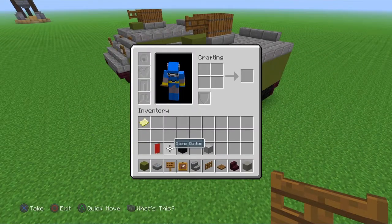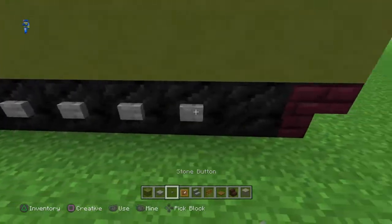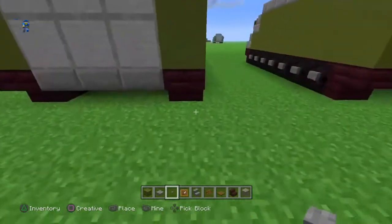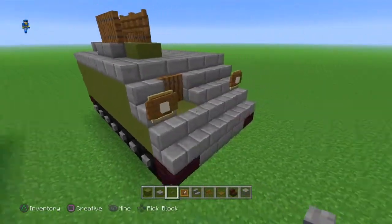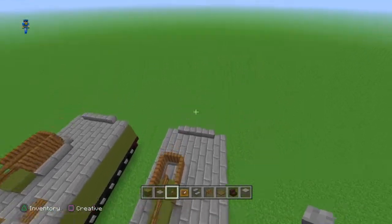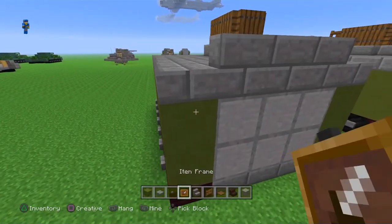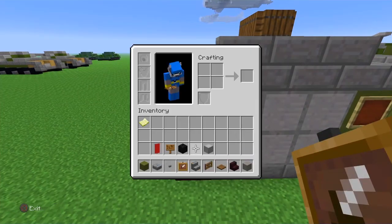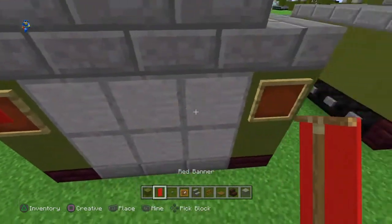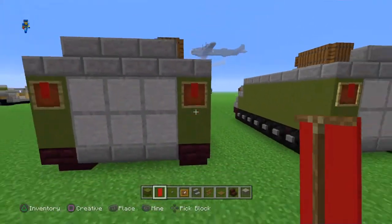Now we're going to get the stone button and just line these tracks, just like that. And now the final part is this back part — we're going to get item frames, put them at the top part of the green, and then get the red banner and just put them in these item frames. The red banner is supposed to be like jerry cans.